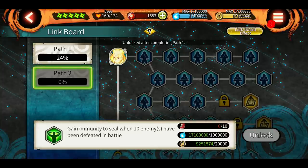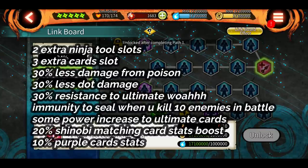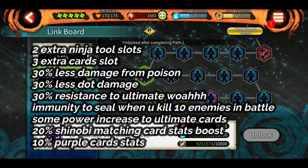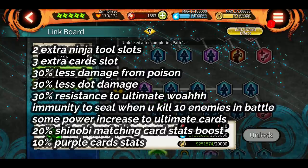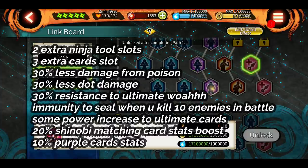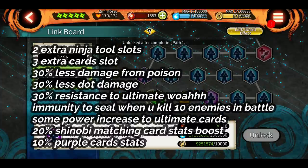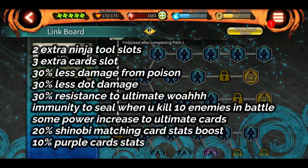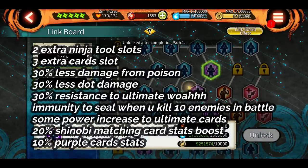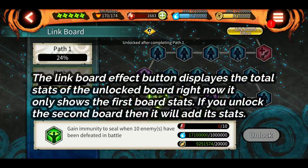Along with those stats you also get some other cool perks: 2 extra ninja tool slots, 3 extra ninja card slots, 30% less damage from poison, 30% less DOT damage, 30% resistance to ultimate, immunity to seal when you kill 10 enemies in battle, some kind of power increase to ultimate cards, 20% shinobi matching card stat boost, and 10% purple card stat boost. This is a lot of stuff you get from fully unlocking the link board.